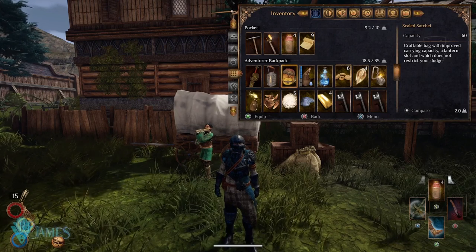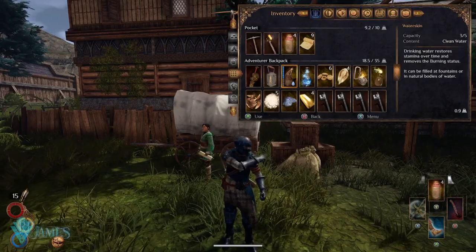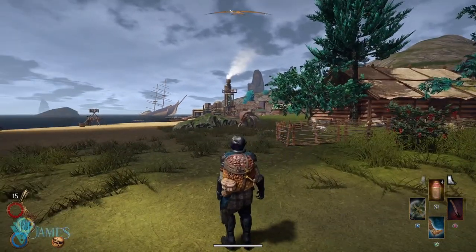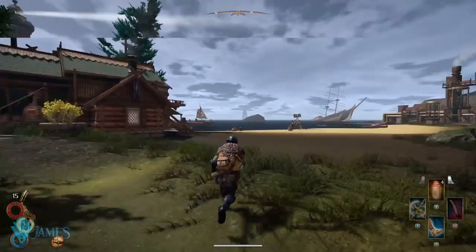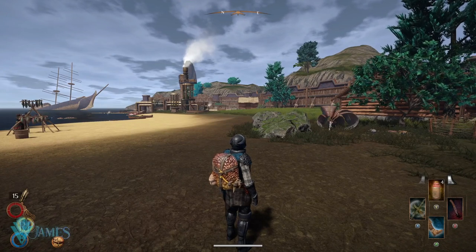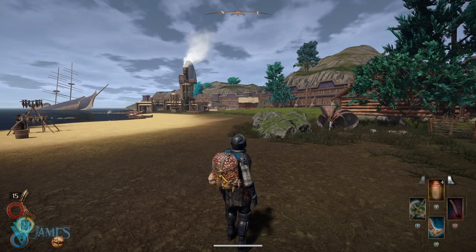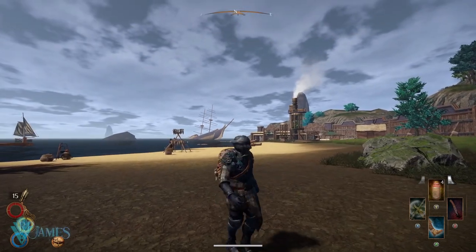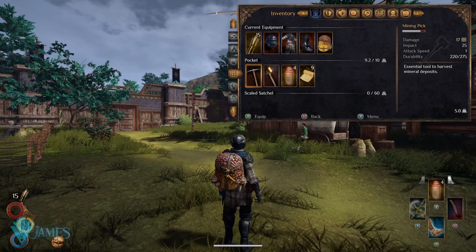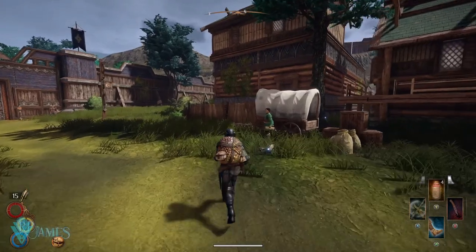It's a craftable bag with improved carrying capacity, a lantern slot, and it does not restrict your dodge. The design is quite nice looking, you can roll with it, you can place a lantern in it, and it also reduces your consumables decay by four percent. As I said, I never change it — this is what I use during my whole playthroughs. The 60 capacity is just amazing, you really don't need more than that.